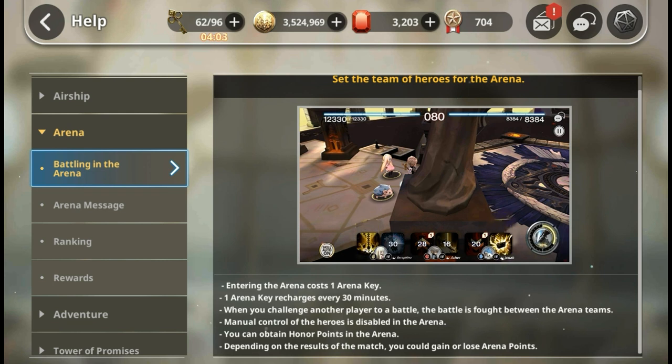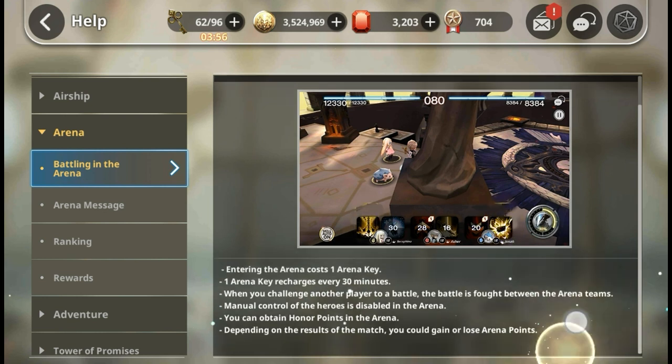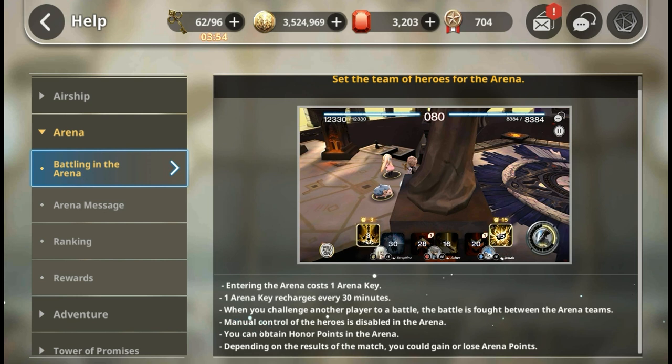One way you can control your heroes is by using drag skill - you drag the skill across the screen and your hero will move to that location to perform the skill. At times that might come in handy, but at times it might not.